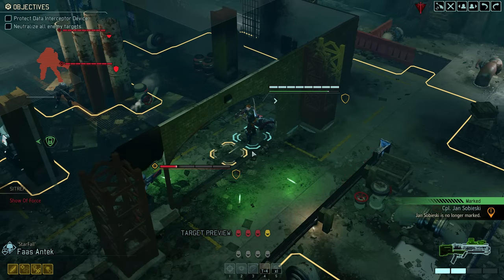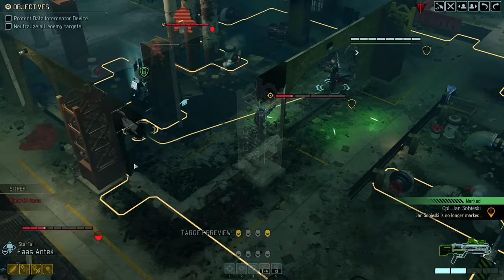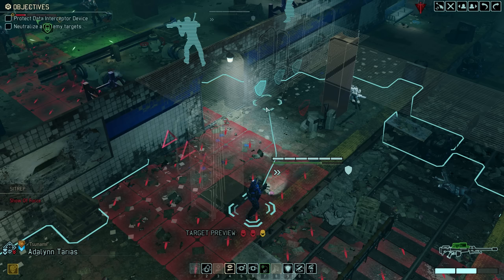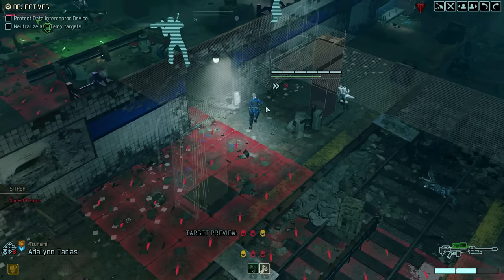Following the kill, his recently unlocked Implacable ability triggers, allowing him to move again. It's safe to say this was an eventful turn for our Ranger. We now want to follow that up with the rest of our squad, starting with Sharpshooter Ada Lynn, who can first move out of the Hunter's tracking shot.